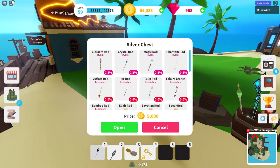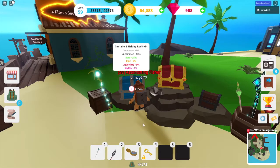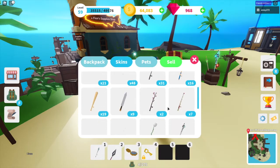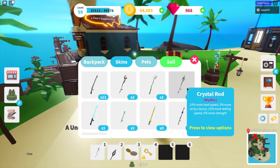I have the crystal rod and I've been trying to get the new blossom rod before it leaves on the 31st of July. The better the rod you have, the better perks come with it. The crystal rod is mythic and its boosts are: 15% more hook speed, 5% more rarity chance, 25% more reeling speed, and 5% more strength - so you're more likely to get better fish and collect them quicker.